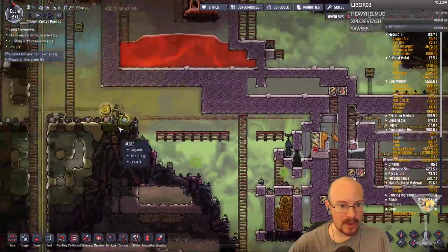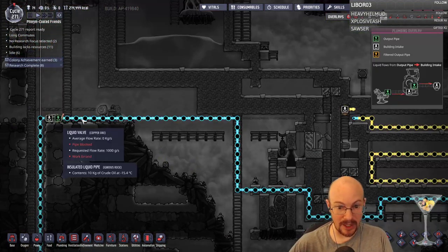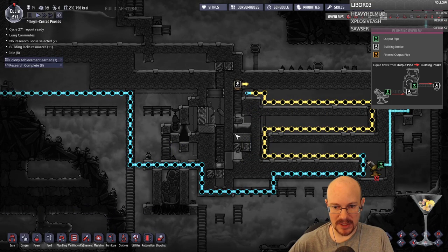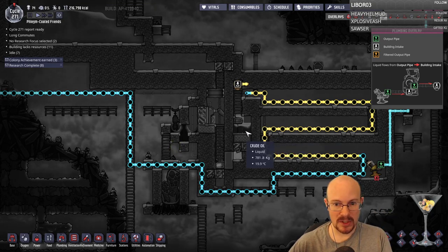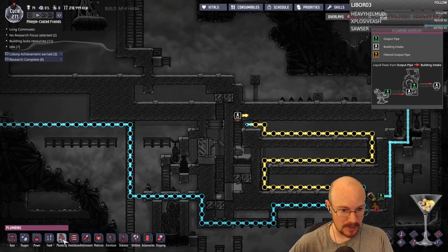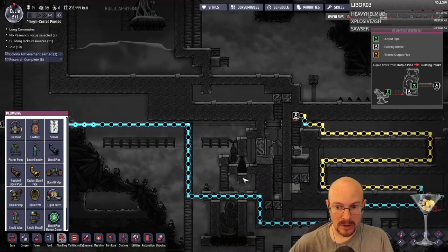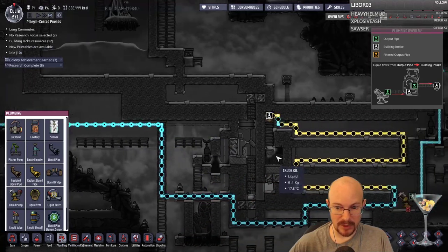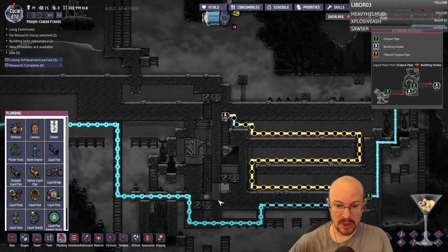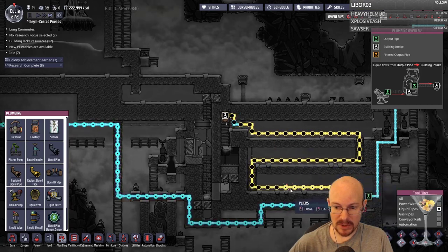I put a liquid valve so that we're only letting 1,000 grams a second through here. Now I'm going to only let 1,000 grams through. I want to fill this up enough so that this heats up to 400 degrees, and then put it in small amounts. What I'm going to do before I open this up is I want to let all this oil be in here and not in the pipes. I don't think I want the stuff to be in the pipes — the full thing.